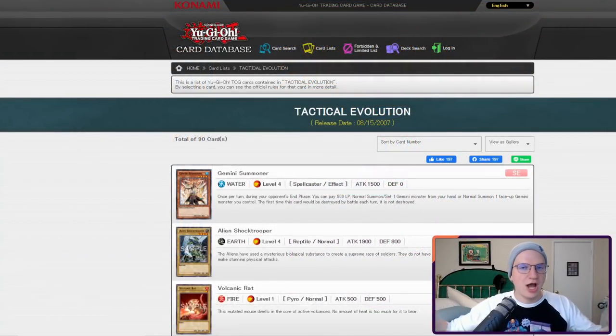Well folks, here we are. Another week, another episode of Progression Playoffs, and this set, Tactical Evolution, changes nothing. Nothing at all is changed by this. This is one of the most disappointing sets in the history of Progression Playoffs, especially at low rarity. At high rarity you have some cards that made crossover into Constructed, like Crystal Seer.